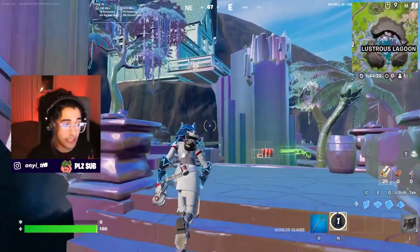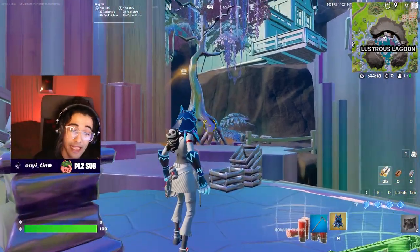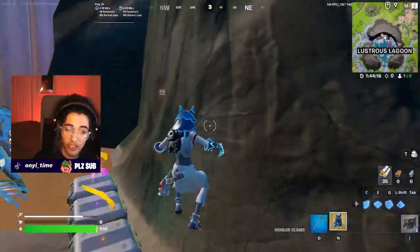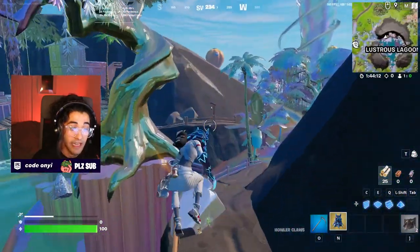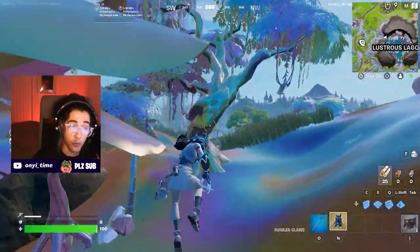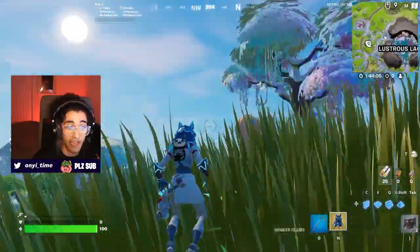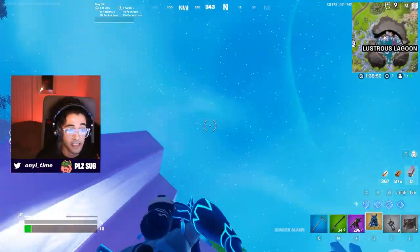This mythic has a total of three different abilities. You can activate wolf scent, you can slash, and you can also air slash. To air slash, all you have to do is jump twice in the air and it will lunge you forward, very similar to Wolverine's mythic. This doesn't just work as an attack - it also works great for rotations. If you're far away from the zone and need to rotate fast, you're going to want to be using this item.